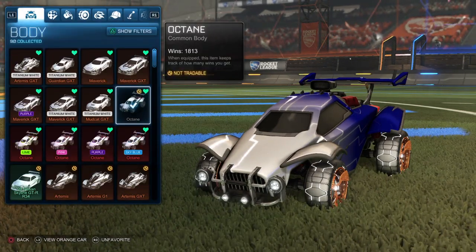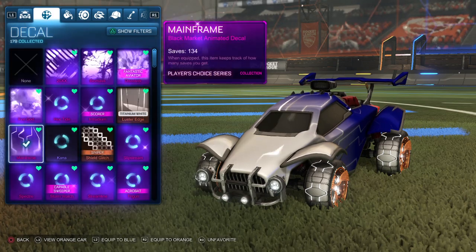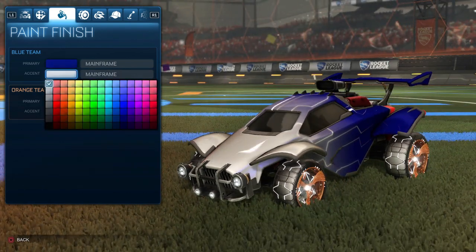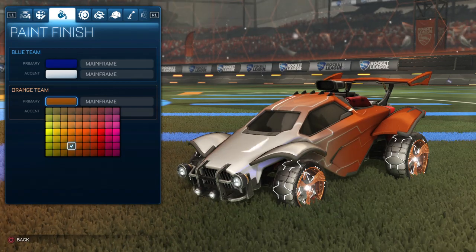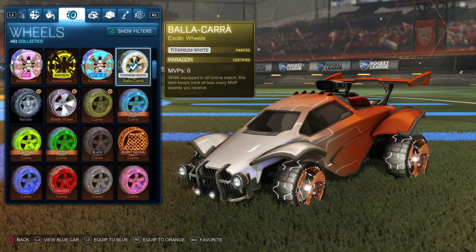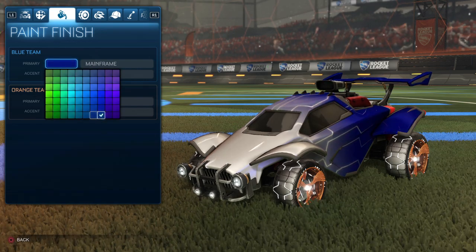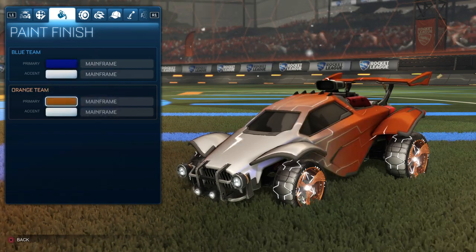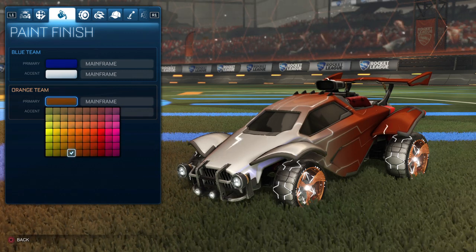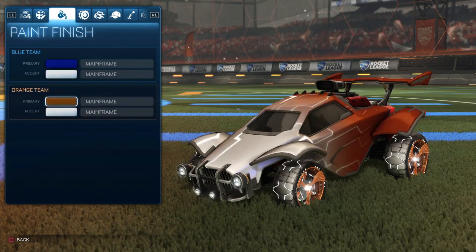Starting off, we have the normal Octane — no paint. If you guys have the painted ones like titanium white or cobalt, that would look really good. But for the decal Mainframe, for the colors, it is a dark blue as the primary and then white for the accent. And then same with the primary on the orange side, we have an orange, and then the accent is white as well. For the wheels, they are the titanium white Bottle Car wheels for both sides. I chose blue on this side because blue and white usually look really good with titanium white wheels, and for this side I tried to get as close as possible to that copper on the Bottle Cars. White for both sides to match the titanium white Bottle Car wheels.